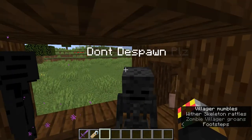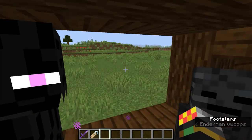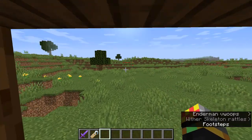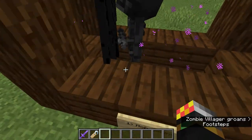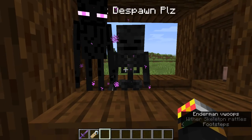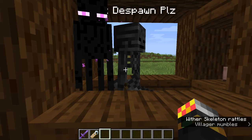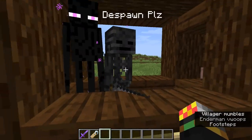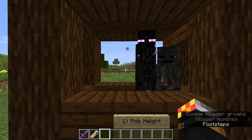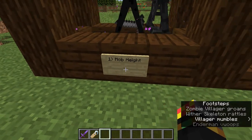For wither skeletons, if you're in the Nether fortress, you can put two-block-high sections along the walkway so you can walk through happily and they won't be able to follow you. You can also, if you're super ambitious, make special wither skeleton farms that take into account the fact that they can see you when other mobs won't be able to. Maybe I'll make a video on that later. But that's tip number one.